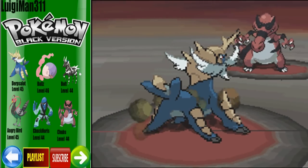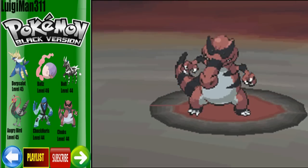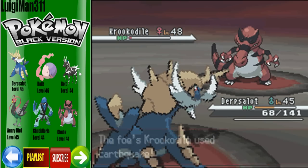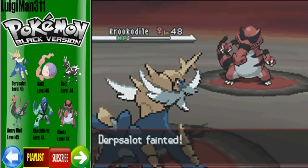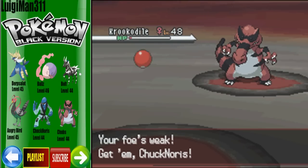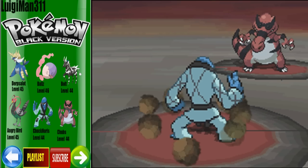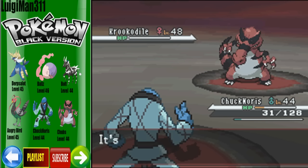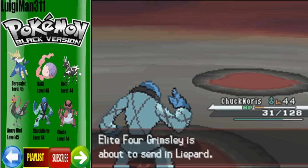If you wanted to, you could use your Fighting-type because Krokorok would be four times affected, being Dark and Ground type which is weak to Fighting. Going for a Surf — let's knock it out. Going for an Aqua Tail and this will knock it out. Wish I still had Aqua Jet. Let's switch in and go for a Brick Break here. This should knock it out either way because we have the Sturdy ability. Down goes the Krokorok.